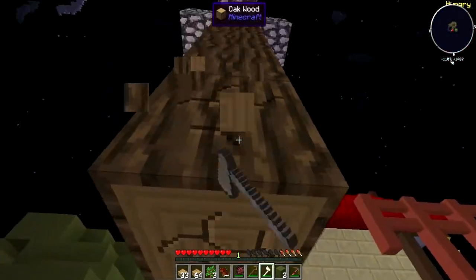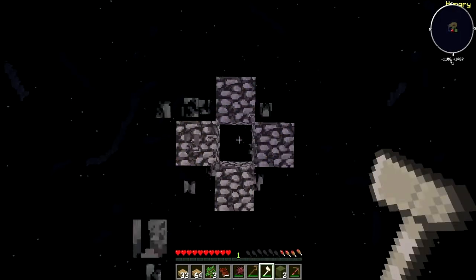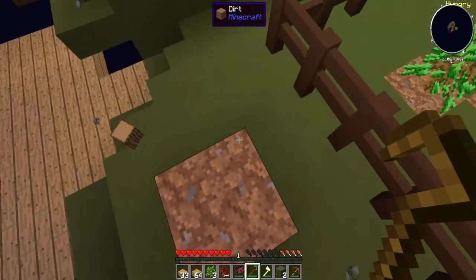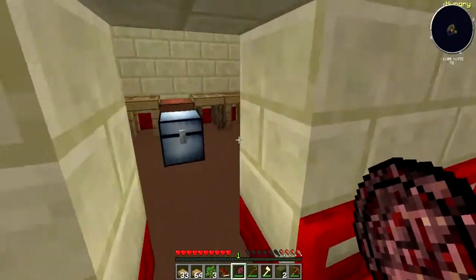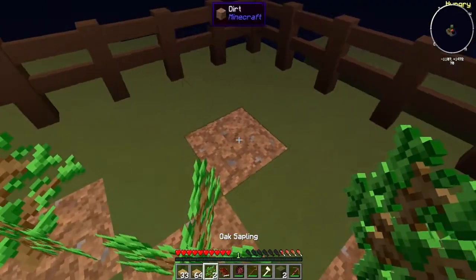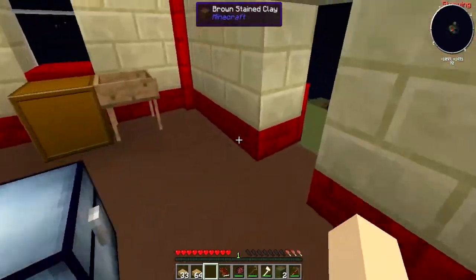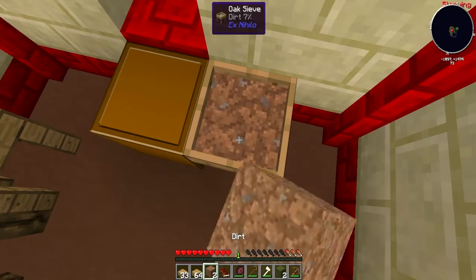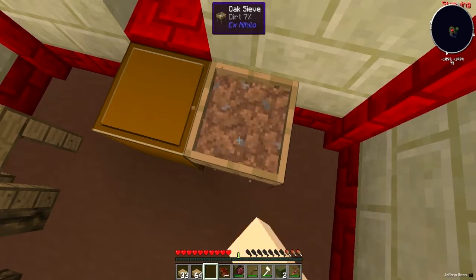I like having that platform there, it makes me feel a bit safer about not falling off. Get the last of these, then I can break this and use it to make some dirt. There we go, and we can sieve this. Got three pieces — this should make the last of the stone we need and we can make a furnace and start cooking stuff.